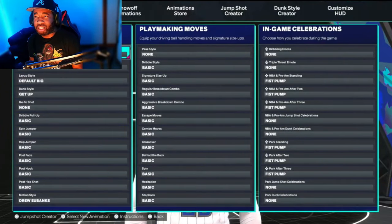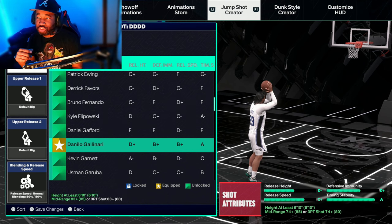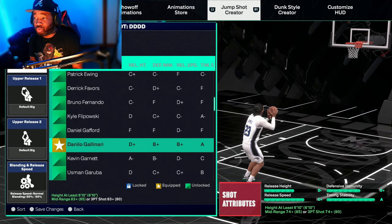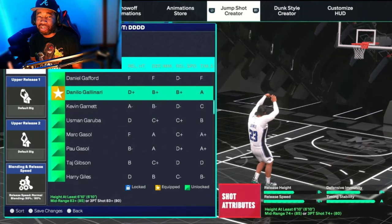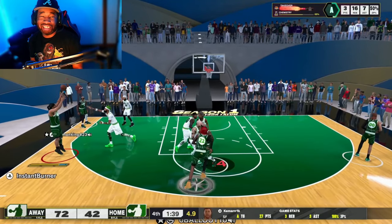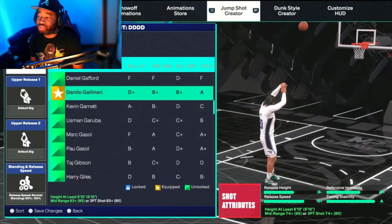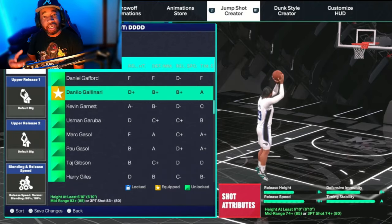The second base I'm going to give you guys for big men you probably never even heard of before — it's going to be Galinari. Galinari is a good one, smooth as you see right here. When it comes to Galinari, this is not one of those right stick type of shots. This is pretty much a square button type of shot. I've tried it with the stick and it just didn't feel right. So if you're a button presser, definitely check out this base. It's pretty smooth, even though this jump shot looks kind of big, it is a very, very smooth base.